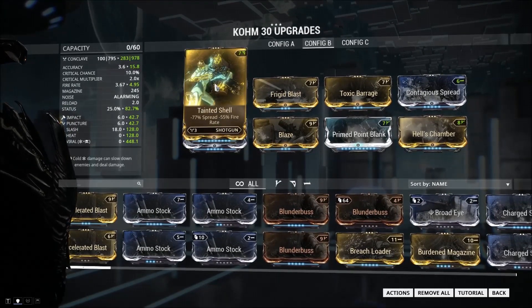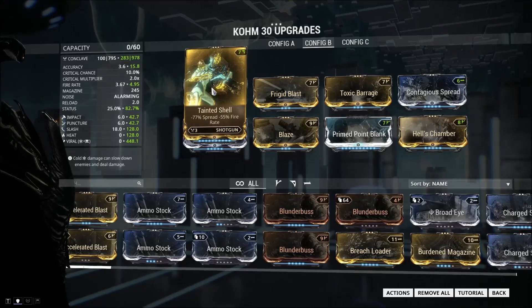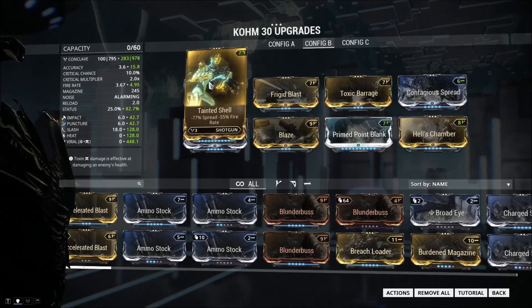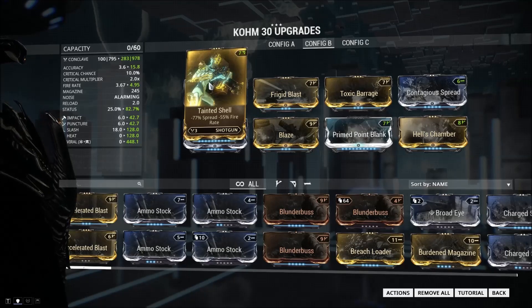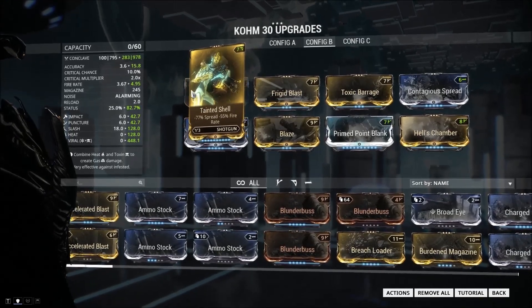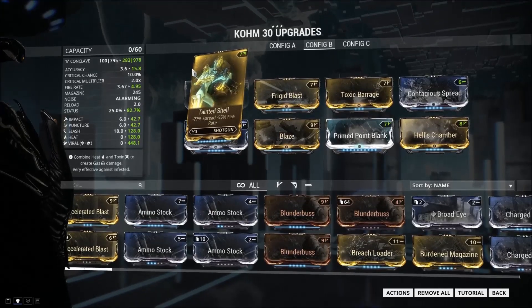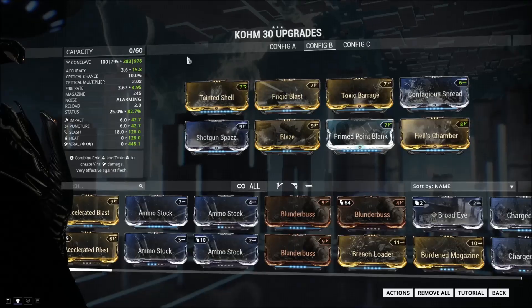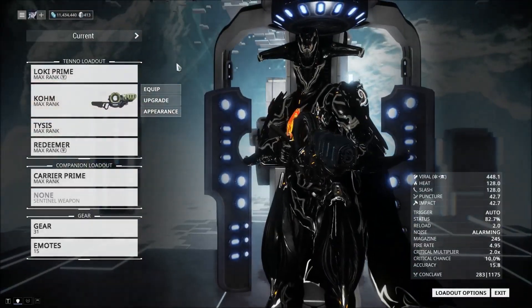Finally, Tainted Shell - a very strange mod that I have not found many uses for, but it works very well on the Comb because it slows down our fire rate so we don't churn through ammo ridiculously fast, and it also decreases our spread. It makes the weapon a lot more accurate, meaning that even when fully spooled up this weapon is still point accurate at 100 meters.